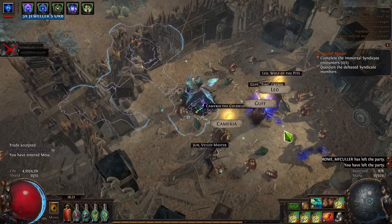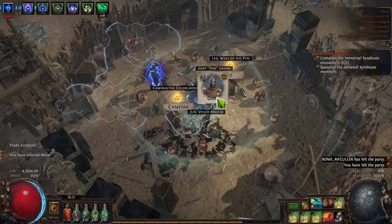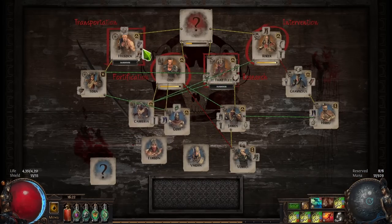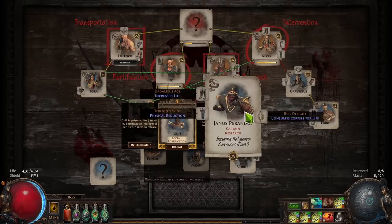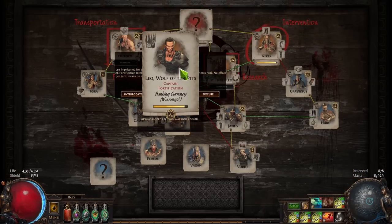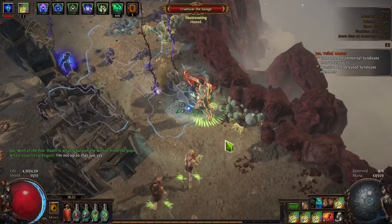The option to remove Leo from the syndicate comes up. Since Ashling still isn't on the board, removing Leo is a viable choice — he's a potential sacrifice to open a slot for Ashling to appear as a replacement syndicate member.